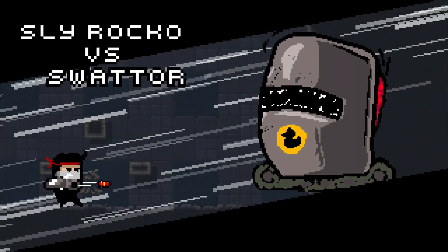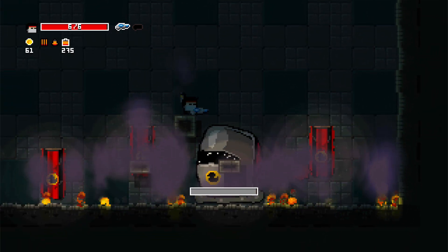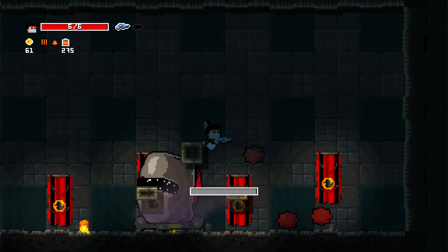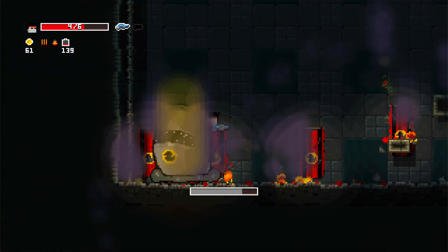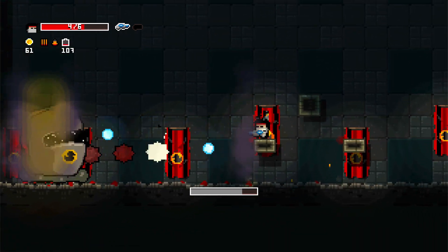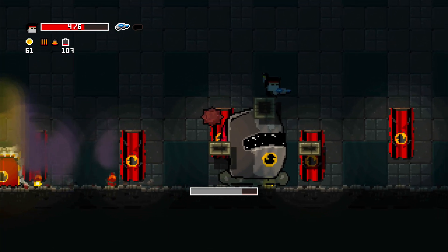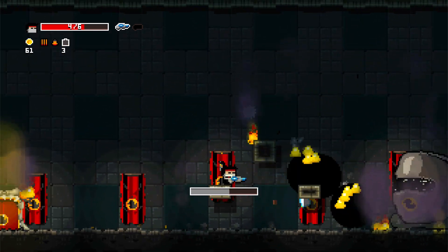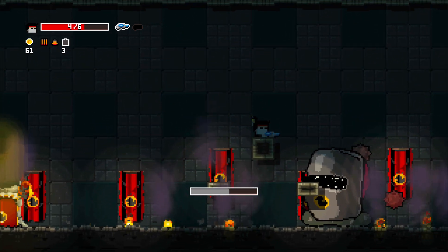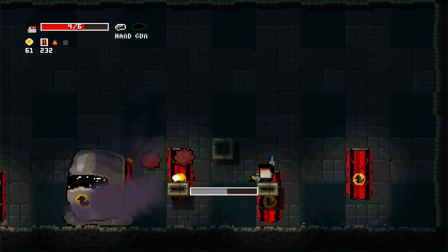Then we'll have the boss fights. Every world will get a boss fight in one of the towers — I might change it to always the last tower, but it's also funny to have it randomly in one of them. I plan to have three bosses minimum per world, chosen randomly, so you'll never quite know which enemy you'll face in the boss room.